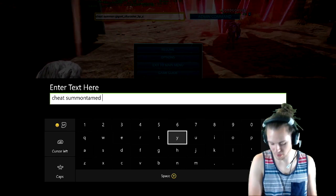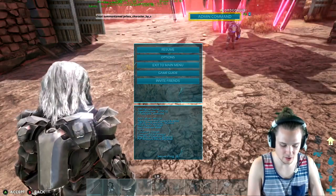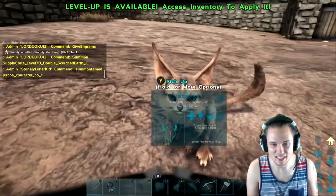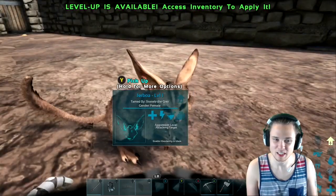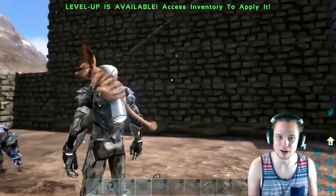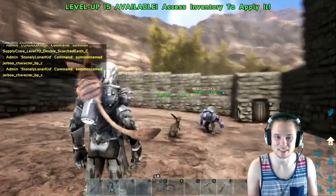So the command is: cheat summon tamed jerboa_character_BP_C. I want to show you guys what these things are in case you don't know — jerboas are awesomely freaking cute and cuddly little dinosaur-chinchilla-looking things. They're not only good for looking cool on the ground, but they're good for looking cool on your shoulder. Let me spawn one in — there you go, buddy, a level one jerboa.